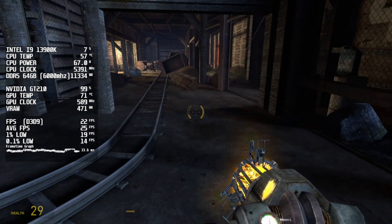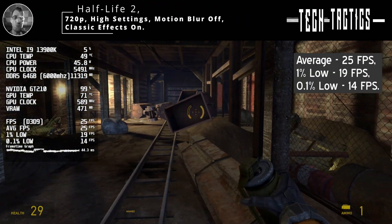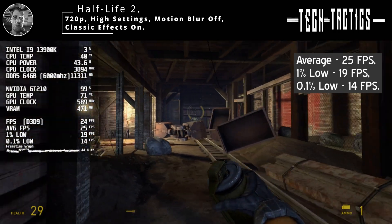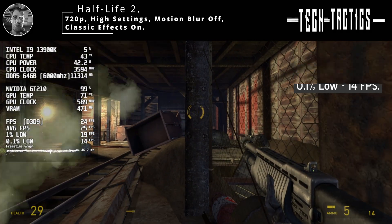In terms of performance, Half-Life 2 on the GT210 averaged about 25fps, with the 1% lows dipping to 19fps and 0.1% lows falling to around 14fps.